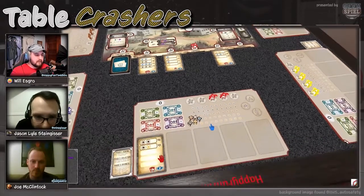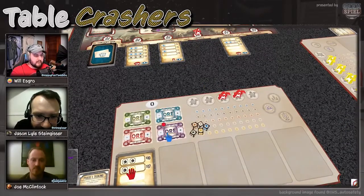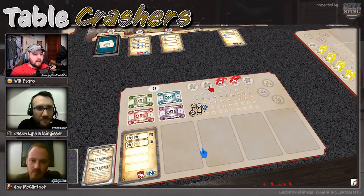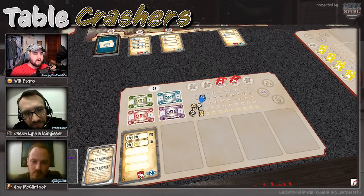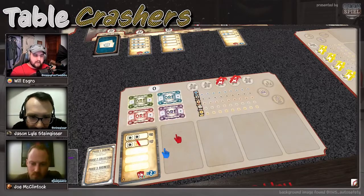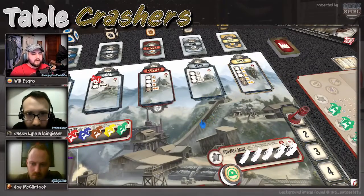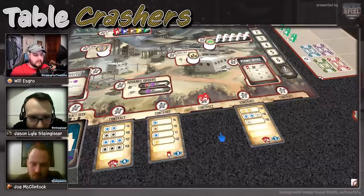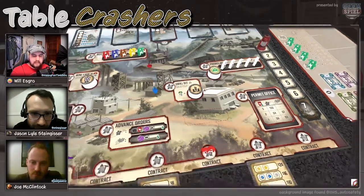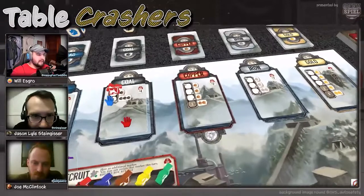Everybody starts with one resource of everything — I forgot that part. So getting my first ore from the mine is not as much of a problem; it guarantees that by getting ore I'll succeed on the first stage of this card. Now strategically, the second line requires coal and gold. If I'm only receiving one coal and no gold, I could jump into my gold store for the second round — as long as nobody gets ahead of me.